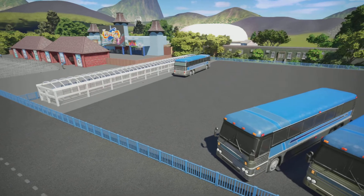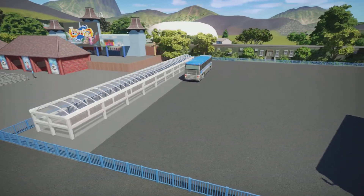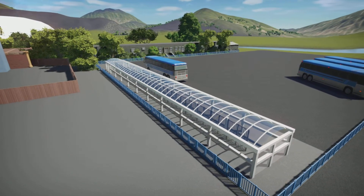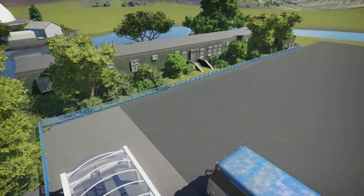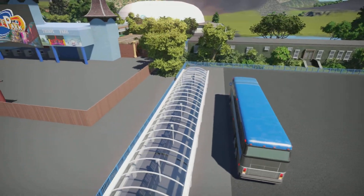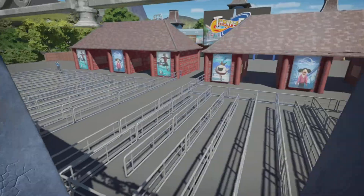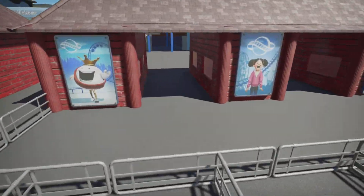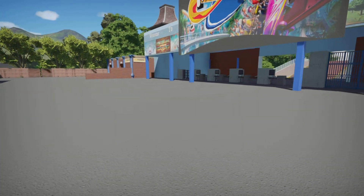If you've been to Thorpe Park you'll probably recognise the long bus stop where you get off, or get on the bus going back to the train station. Over the back are some maintenance buildings, again based on what I was working from in the Google images. Then we've got the ticket booths — the long queues come through the ticket booths — and then we've got the main entrance plaza.